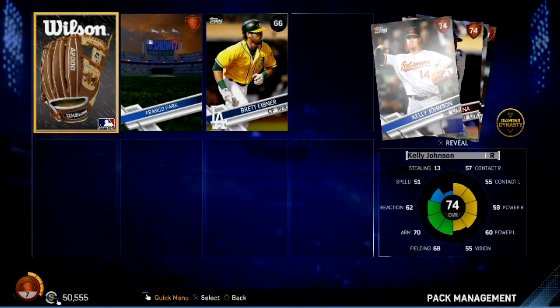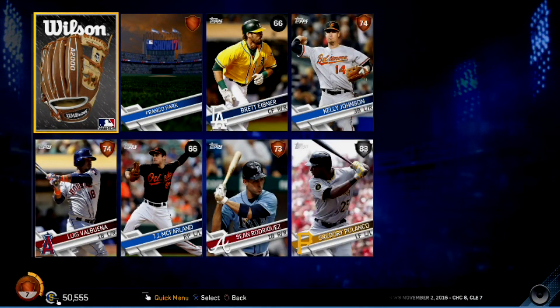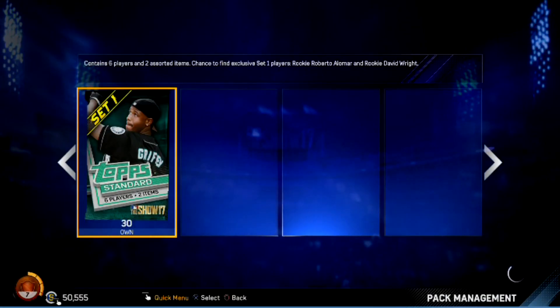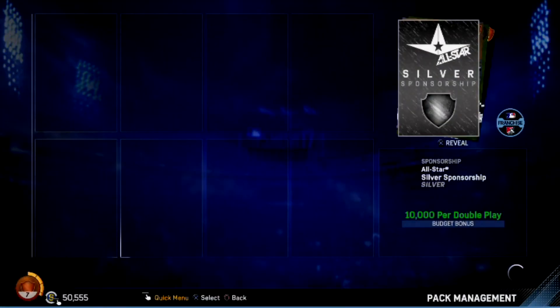Franco Park. We got another pitcher — oh my god, Gregory Polanco! We have a fielder — left fielder, silver! We actually have a player in the field that's not a pitcher. That is going to be in our lineup. It only took us 70 packs to get there — 70 packs, half an hour.